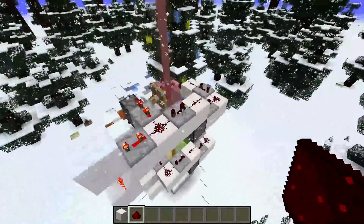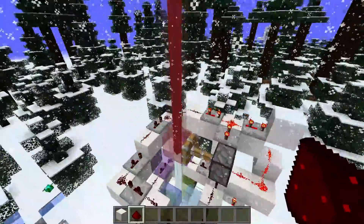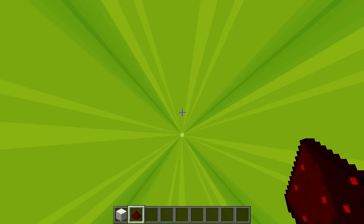This is just the disco beacon — it extends some glass blocks over a beacon to make it look fancy in different colors, and as you saw, if you go inside it looks like you're on drugs.